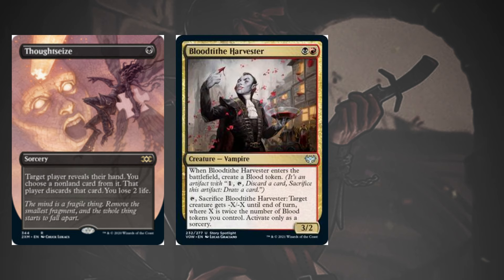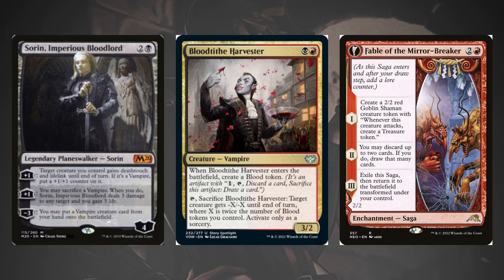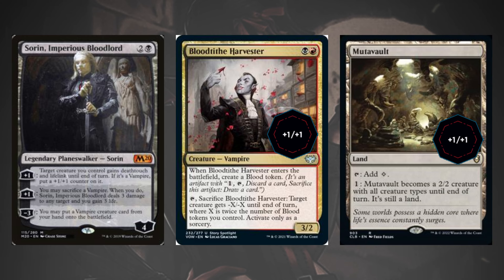Classic Rakdos lines like Thoughtseize into Blood Tithe Harvester into Fable of the Mirror Breaker still exist with this deck — it's a pretty solid curve and hard not to just want to play that out every time. Sorin without Vain Ripper is also a powerful play, as you can sometimes put games out of reach with just Lifelink from a 4/3 Blood Tithe Harvester or 3/3 Mutavault. And don't forget the creature Sorin targets with its first ability also gains deathtouch, making chip damage much easier than the normal Rakdos list.